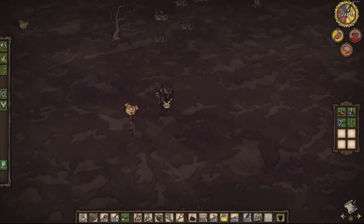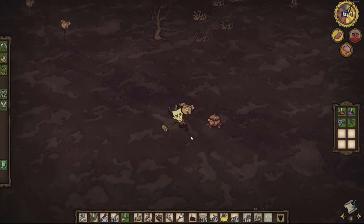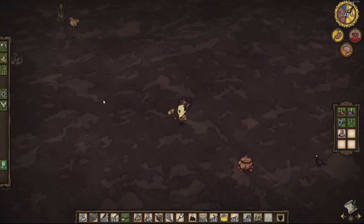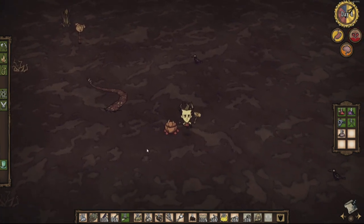When you find a pig head on a stick, whip out your hammer immediately. Pig skins are incredibly helpful, especially for armor—smash every single one you come across. Here I can clearly show you in daytime the warning signs of a tentacle lurking below the surface. Watch carefully. See the tentacle bulge? Yep, it bulged.